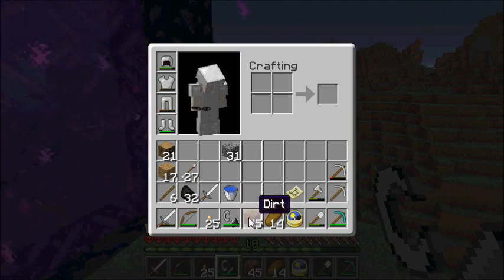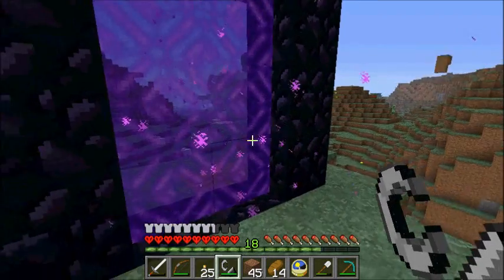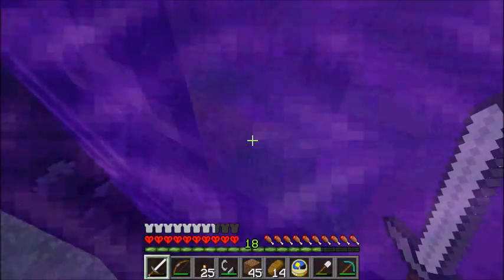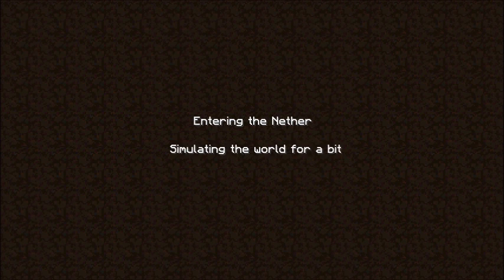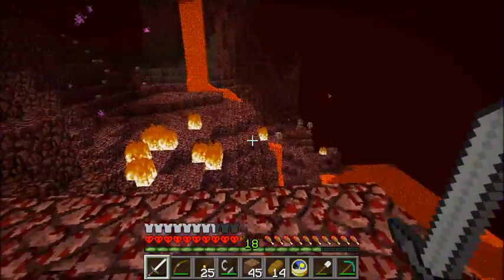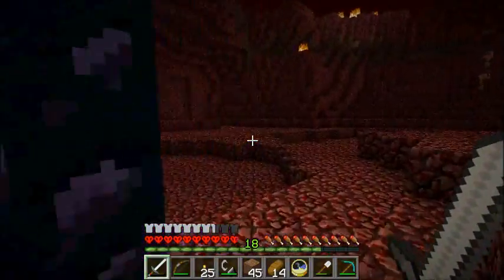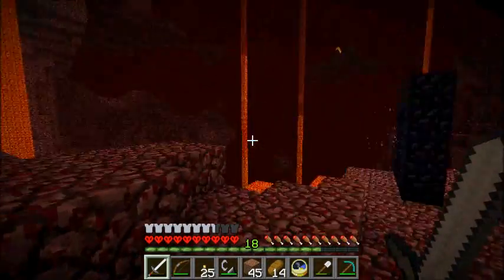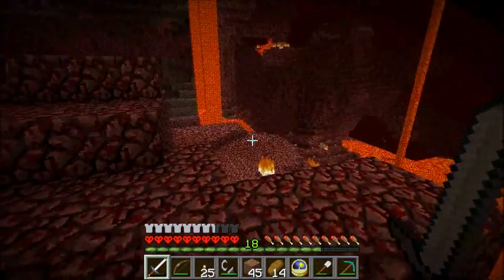Alright, we're going into a potentially hostile environment now. Usually I wouldn't take my diamond gear into the nether, but since it's hardcore it doesn't really matter. Okay, so I'm entering the nether portal — let's go. What have we got here? We're in the open, so that's not good — a ghast could just ruin my day. I don't see any fortresses unfortunately.